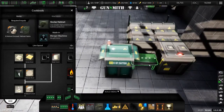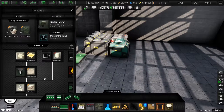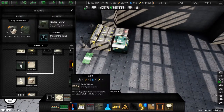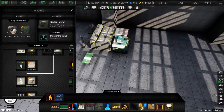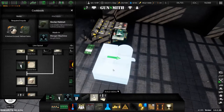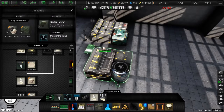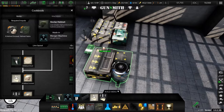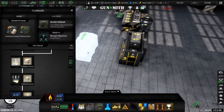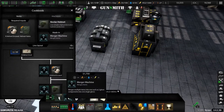Oh wait, hold on — beautiful! This can be a resin machine, but first we need a few things. We'll need this, and also need this, and then we're going to need a merger. But where is the resin machine?